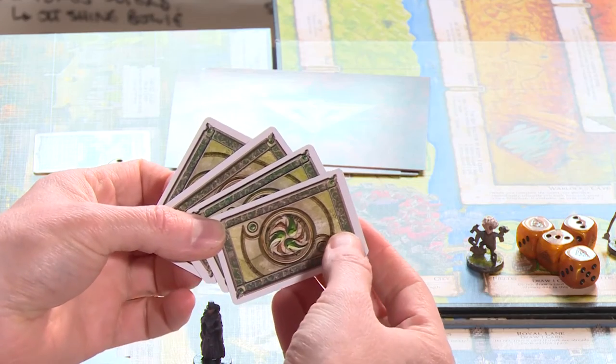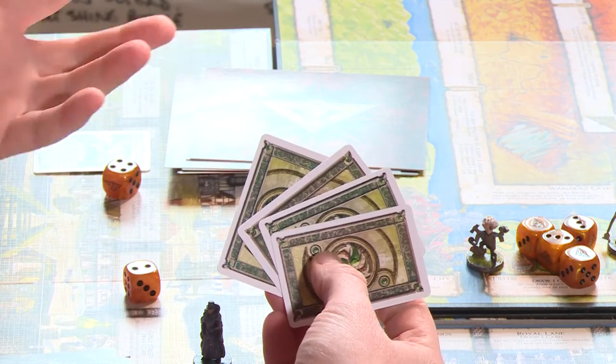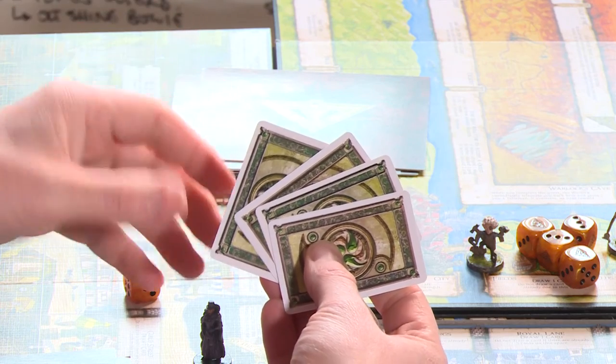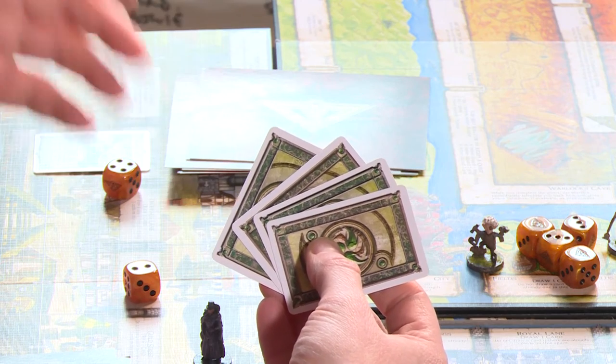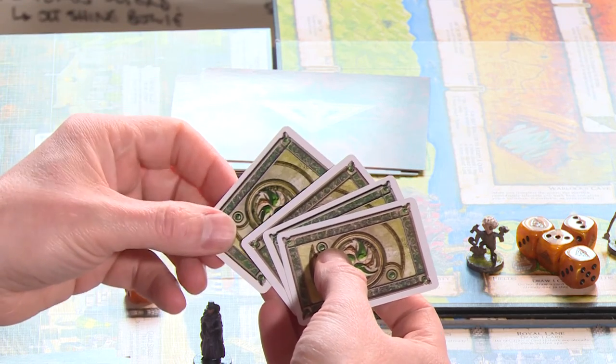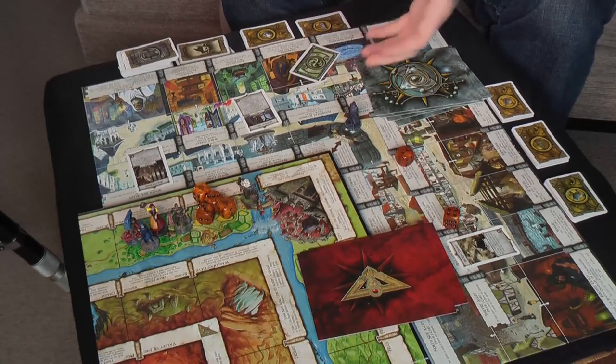You also get four neutral alignment cards. Every character is either good, neutral, or evil, and during the game you may change your alignment - you might encounter a witch that changes your alignment. This card just marks it and reminds you that you're neutral, because some weapons you can't have depending on your alignment, and events will affect different alignments as well.